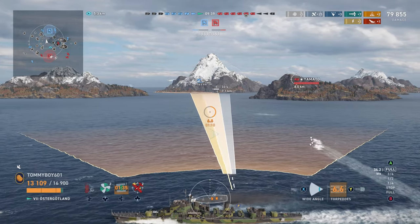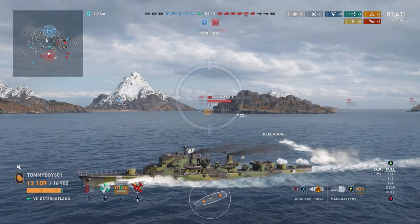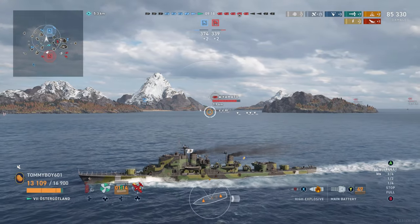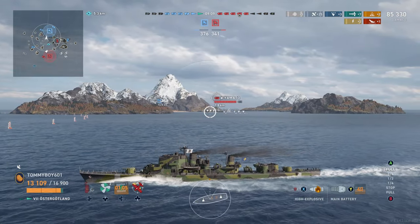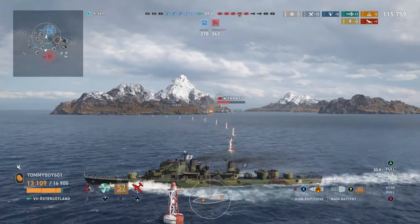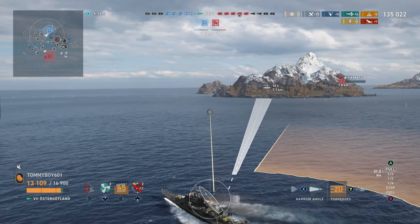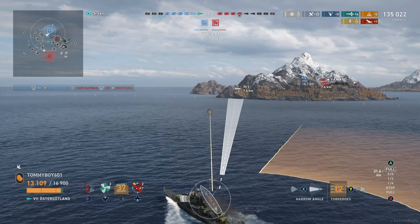1,700 HE damage with a 7% chance to set fire — not the greatest, but still rather respectable. We're lining up a run on this Yamato; the Alaska out back is still flooding. Sadly we don't get the kill. That's something you'll get used to — games with Österjötland are feast or famine. You will do large amounts of damage and get big hits, but a lot of the time you're not the one delivering the finishing blow. You are there as a support ship, spotting and dealing sustained damage over time, while someone else's alpha strike ends up taking out enemy ships.